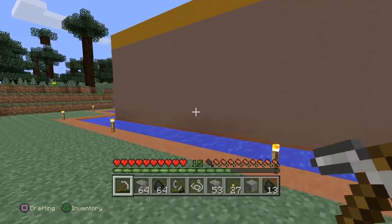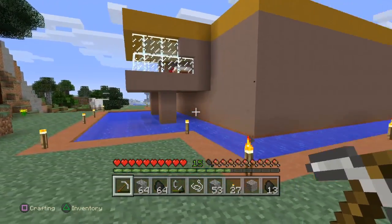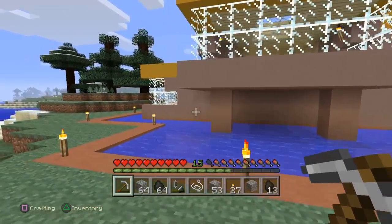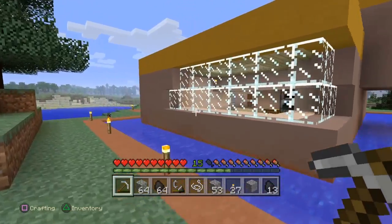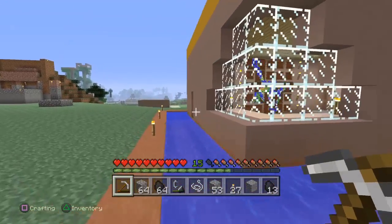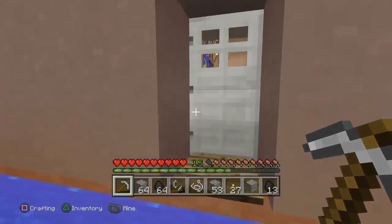Let's take a look around the outside here. The building is made of clay that came from a mesa that is quite a distance from here. I had to go mine it all and bring it back. My own personal research found that the clay was quite resistant to creeper explosions, however other people have found different results.